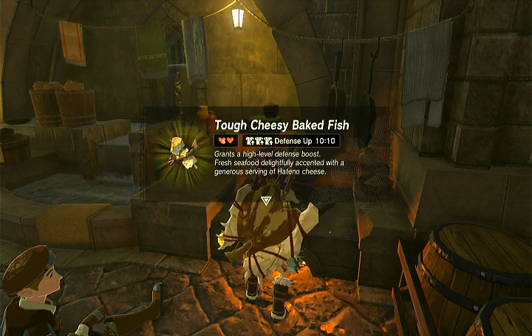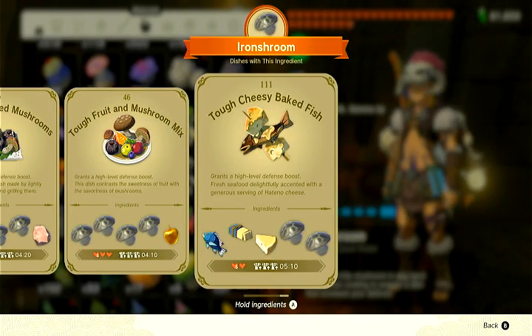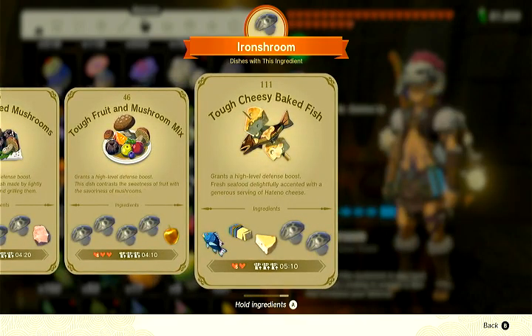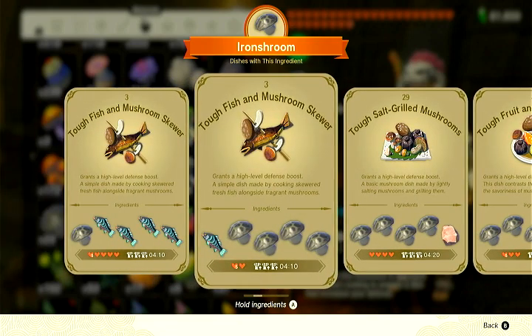Link is always so happy, and this looks like it was actually a critical success because that 10-10 is not necessarily where it should be. If we go back in and go 'select for recipe' on this one, 5:10 is what it should actually be — 5 minutes and 10 seconds. That's using two boosts to get an increase in time, whereas if you just did a regular cook with all tough ingredients, it would only be a 4 minute and 10 second duration, like with these mushroom scares.